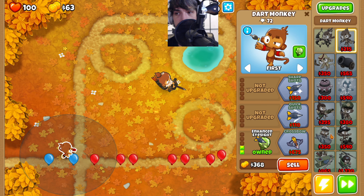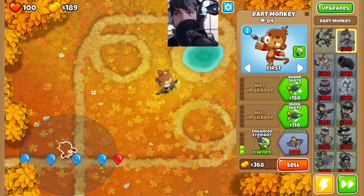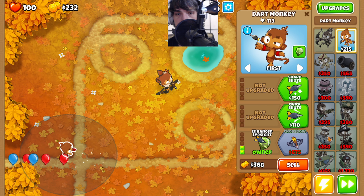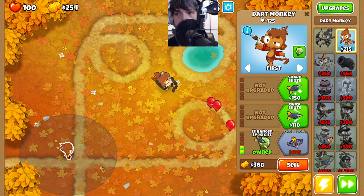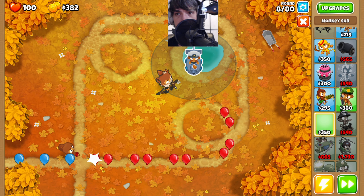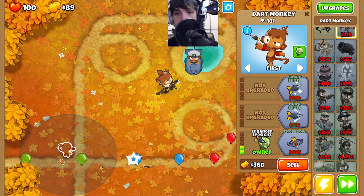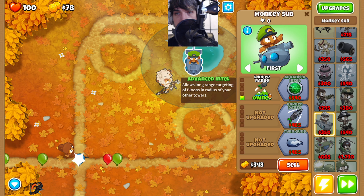Then we can come back over here and save up for a monkey sub. It's going to go down and then to the left here. The reason we got the enhanced eyesight is so that we don't forget to do it later. It also gives us better value from this dart monkey that we're going to set in the front of our screen so that our monkey sub can get value from it.